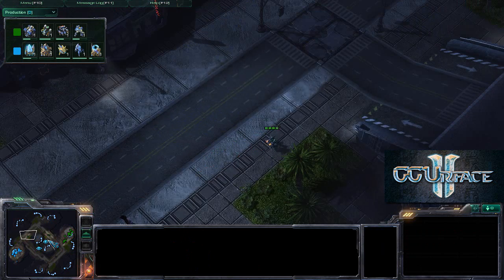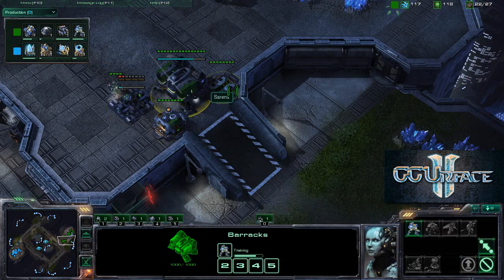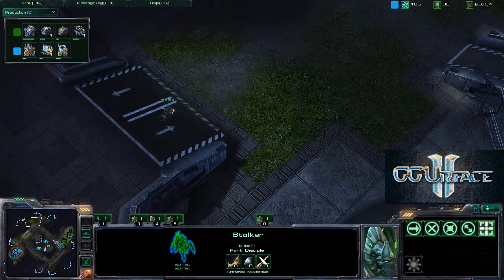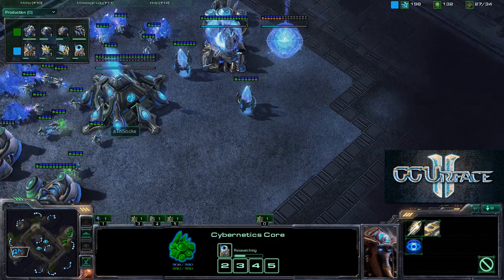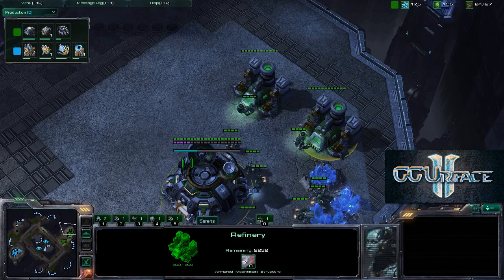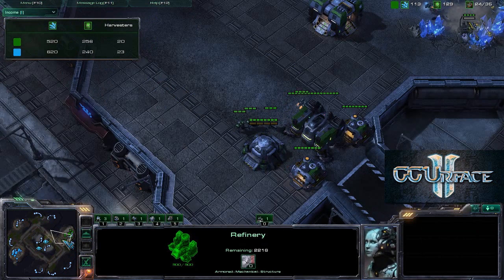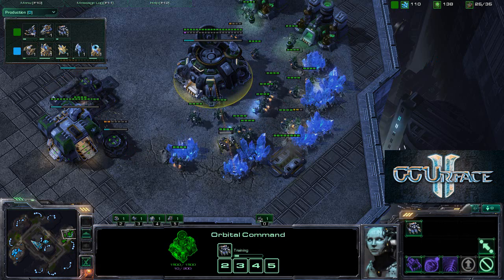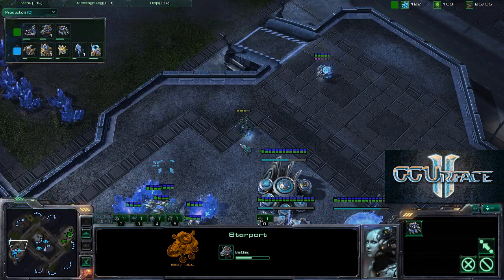Oftentimes the Marine or the other player will just send on A-attack, and when you run off screen — because the probe does have really good speed — you can simply try to run the probe back into the base. This stalker is trying to catch the Marines around this corner. A warp gate is being researched from the cybernetics core and a second gateway as well. Both players have two gases. Looking at the income tab, both players are about even — a little bit more probes for the Protoss player, but the Mule is making up the difference for Saren's.